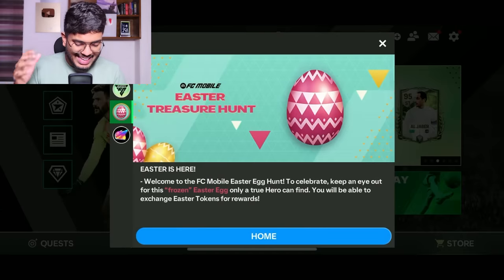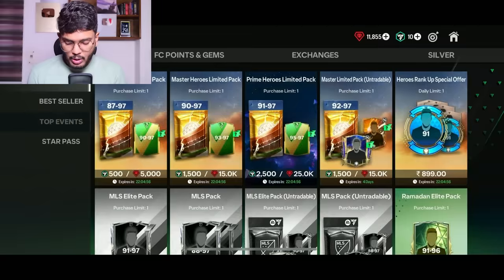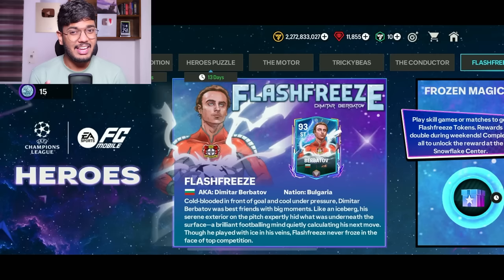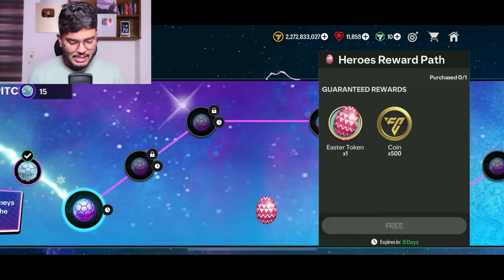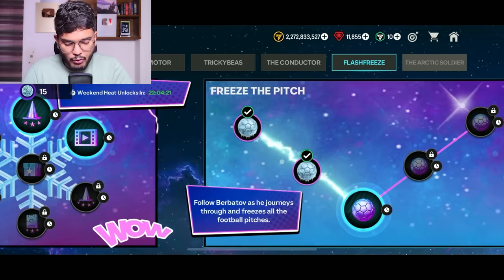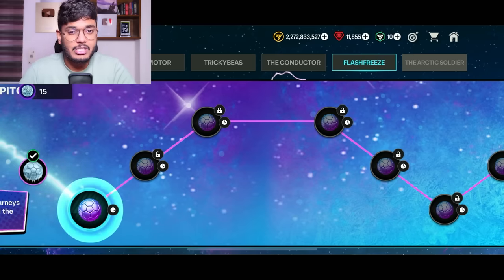Before we get into the video, there's some extra stuff in the game — the Easter Treasure Hunt. All you got to do is find three Easter eggs in the game, and then you can use them to open a pack which gives you two Masheranos, one premium Easter logo, a normal Easter logo, and an Easter kit. I found one Easter egg so far — I think it's only one per day maximum. I found it very quickly in the Flash Freeze chapter, it hardly took a couple of minutes. Go claim the Easter eggs and exchange for two Masheranos — I'll take that.